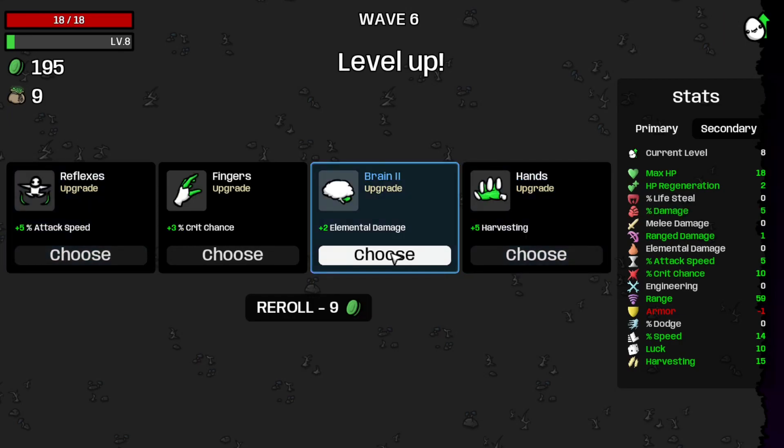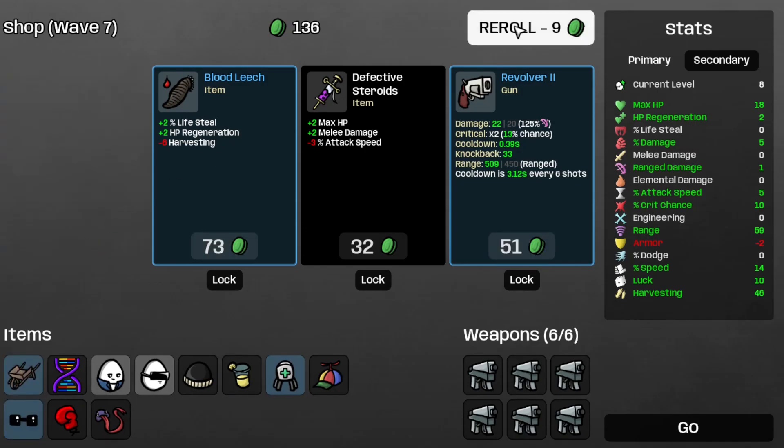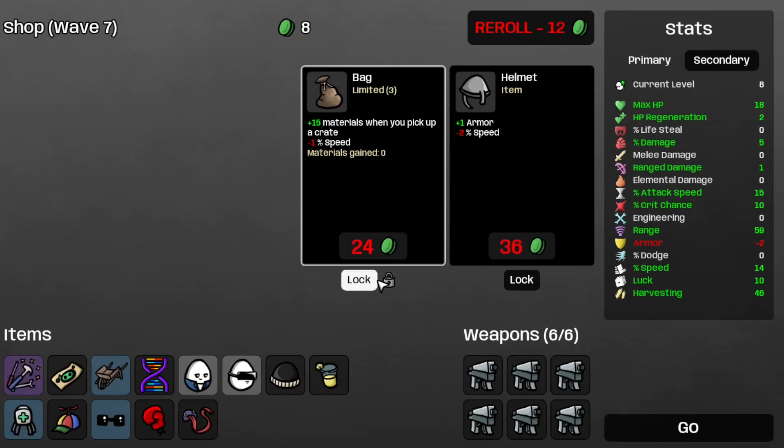Let's just take the damage, take some more harvesting, take the wheelbarrow, and reroll. Take the coupon and the improved tools. Save the bag. And now I'm broke. On to wave 7.